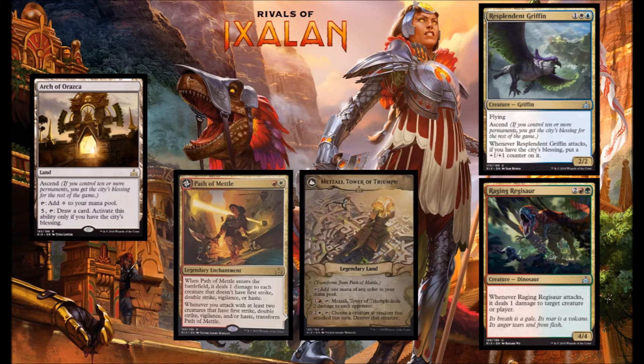Next we've got another Dino here, Raging Regisaur — green, red, and two for a 4-4 Dino. I love that right away. 4-4 for four is perfect. I'm going to love this in my Dino decks. It's big, it's powerful. It does have a great ability as well — when it attacks it can do one damage to a creature or an opponent. This is exactly the card you want to set off all those great Enrage abilities your Dinos have.